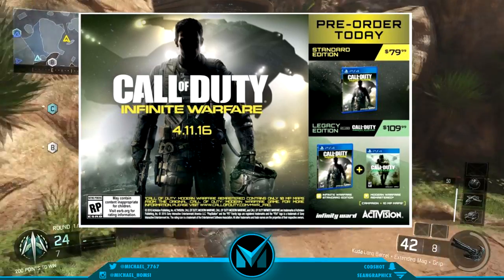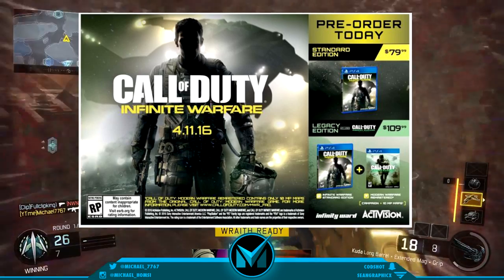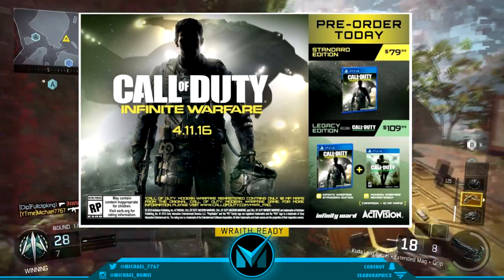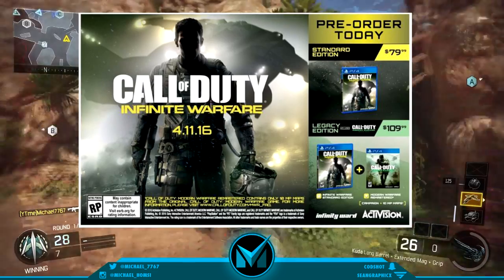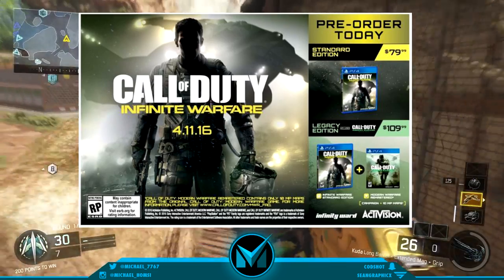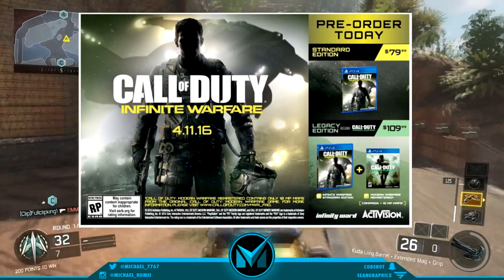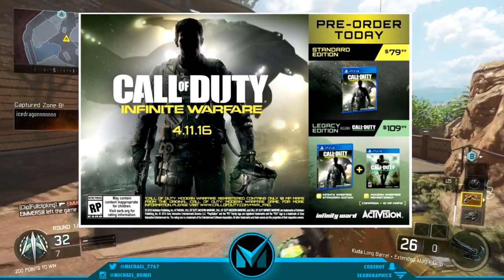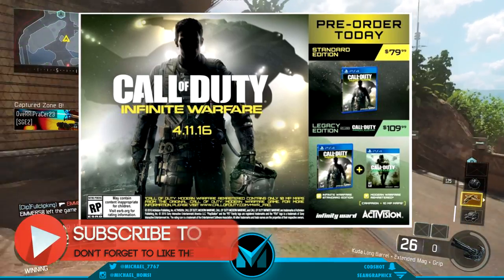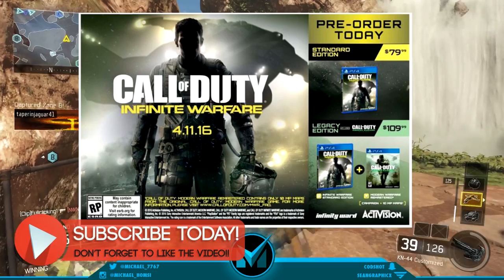Leave your comments below on what maps you actually hope we get. The full map list from the original Modern Warfare includes: Ambush, Backlot, Block, Bog, Broadcast, Chinatown, Countdown, Crash, Creek, Crossfire, District, Downpour, Killhouse, Overgrown, Wetwork, Basin, Strike, Showdown, Shipment, and Pipeline. That's about 20 maps that were in the original game.